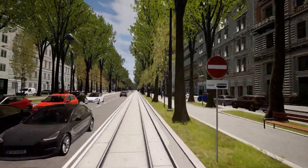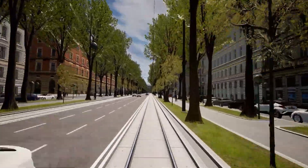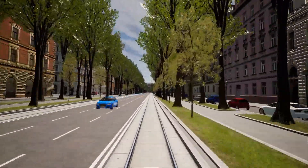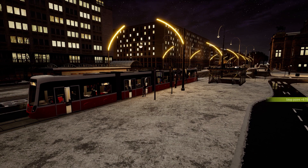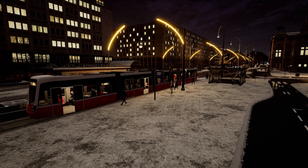Tram physics are great — you can feel the hill downslope and it reacts like a real thing. The environment inside the tram and the external world of Vienna is as beautiful as advertised. The detail is excellent. Driving during various times of day and night can be engrossing, particularly as dawn gathers or sunset settles in.